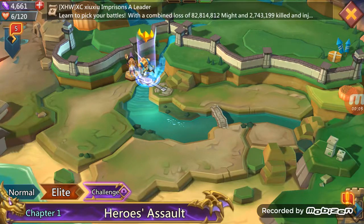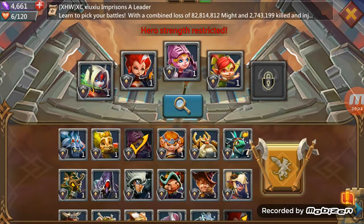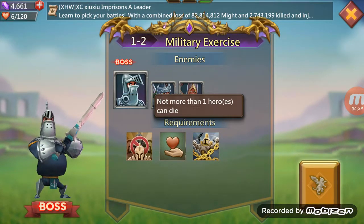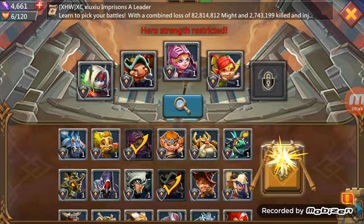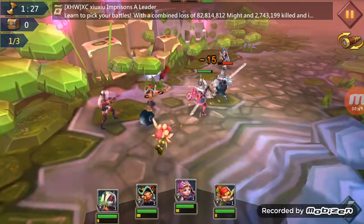Hello and welcome back to another Lords Mobile video. Today we are going to do stage two of the hero stage challenge — one two. We can only use a maximum of four heroes and not more than one hero can die. We are going to use this team: Black Crow, Bob and Goblin, Rose Knight, and Prima Donna. Here we go, round one.